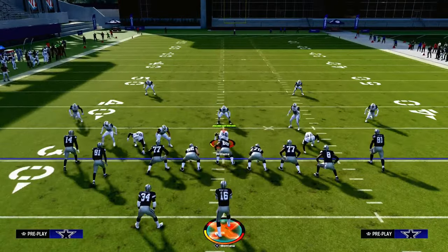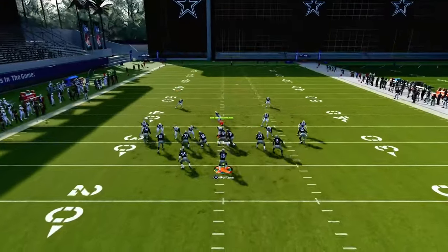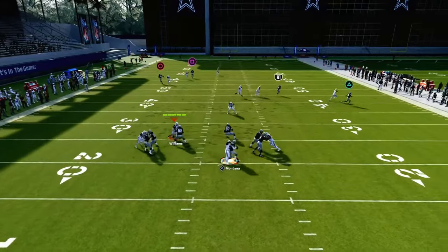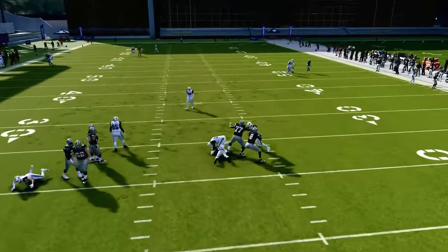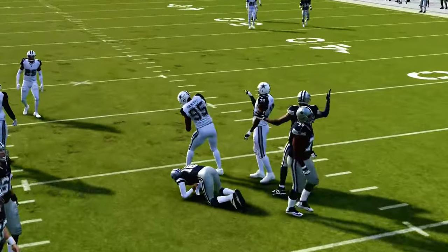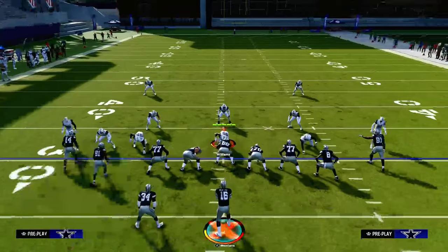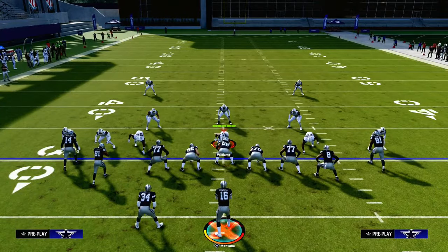When you smart route this, it can be good. This is also going to be good against press man — I do want to show that. So if they do press you in man coverage, you're going to have one of your reads: your running back's going to be open, your post is going to be open. Keep in mind that in practice mode, they shed unrealistically — it's not like they shed in the game.